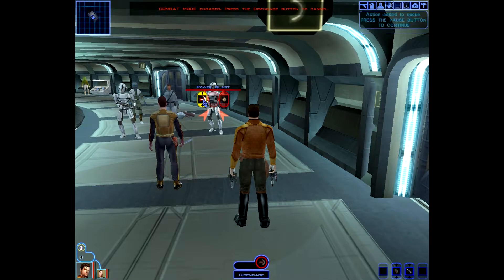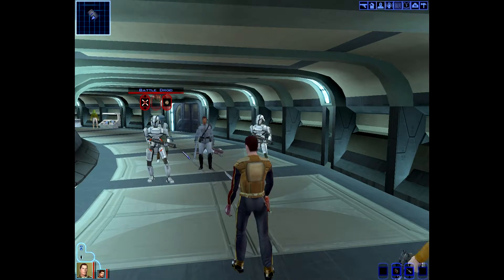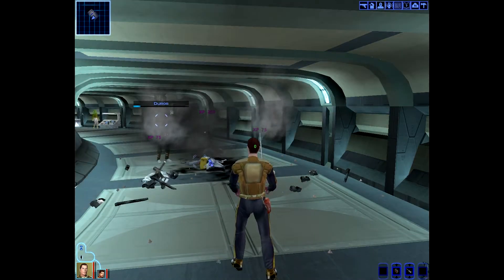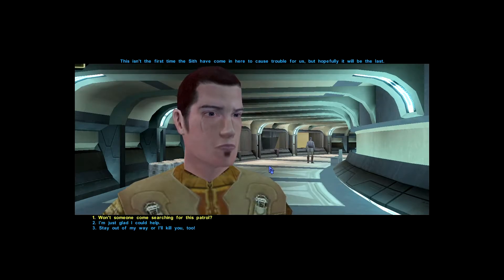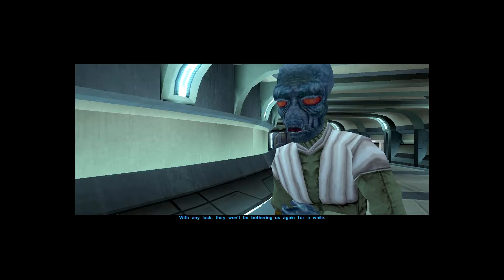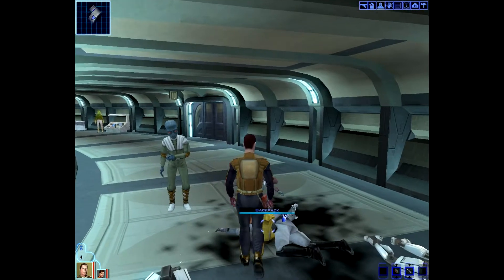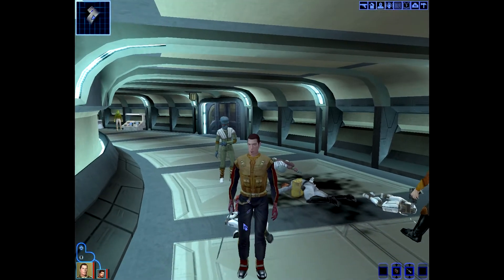We'll have Karth go ahead and attack this guy. I'm kind of new to this turn-based thing so we're gonna see what happens here. You're welcome, alien friend — I'm friends with the aliens, I have no problem with that. Sounds like he's done this before. Duros, nice guy. Okay, a blaster rifle, a poison grenade — let's go ahead and loot these guys. Anything else? Okay, upper city, here we go!